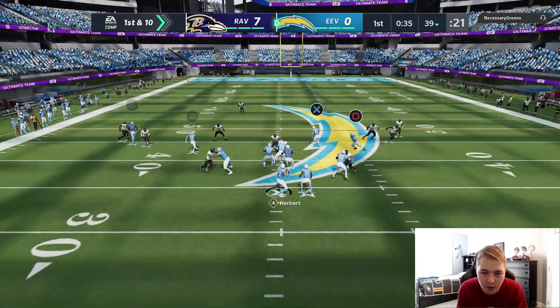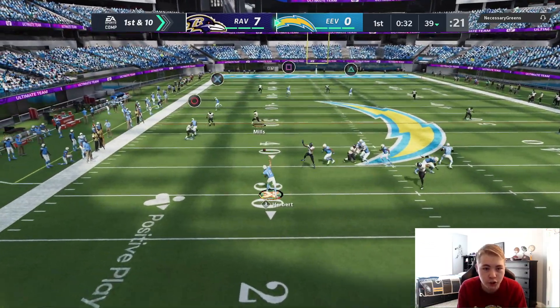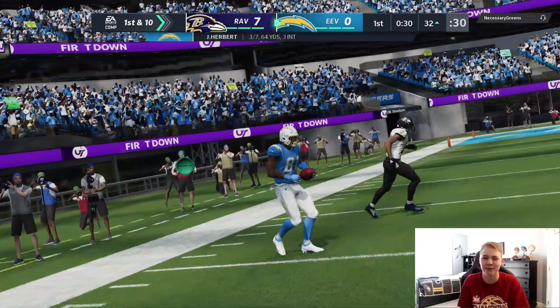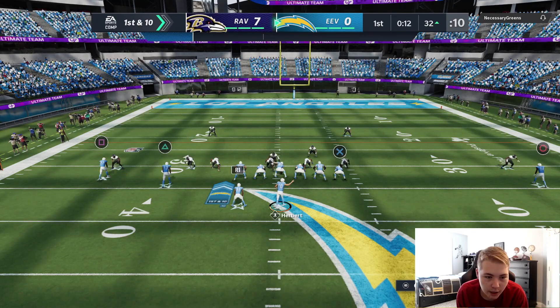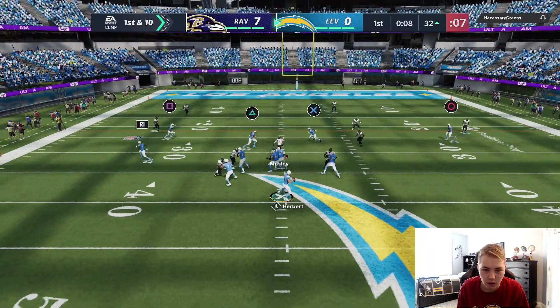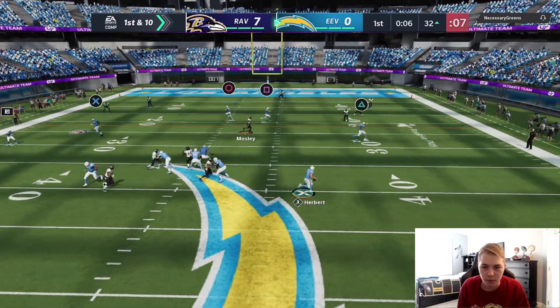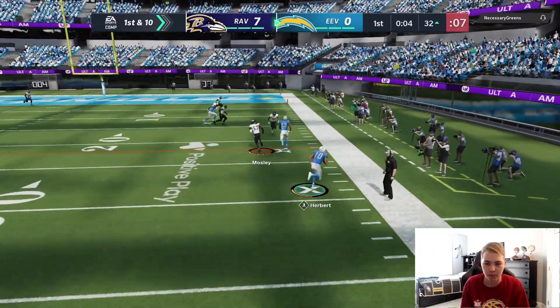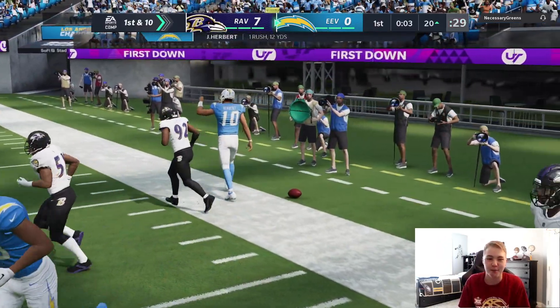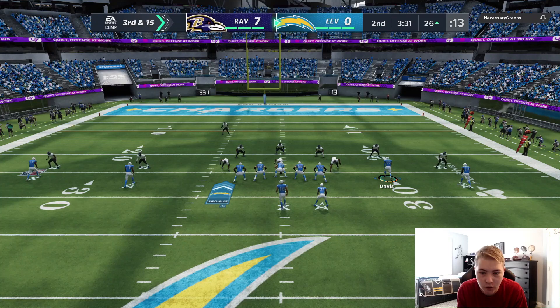That crosser to Johnny Smith is wide open for an easy first down. Coming out in our slants formation, I'm gonna look at the drag underneath to Lazard — he got stuck on his user. Someone should be open. I had Lazard open but I'm just gonna take off with Herbie, I playmaker Lazard upfield and it fakes his user out for an easy first down from Herbert.